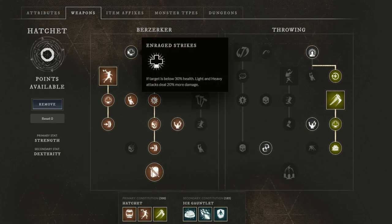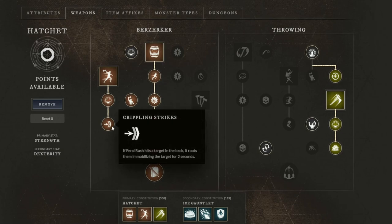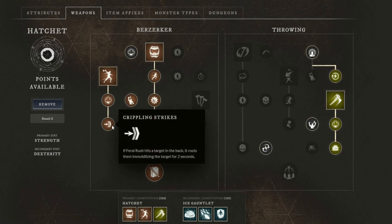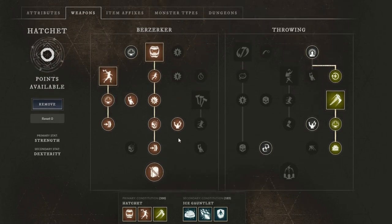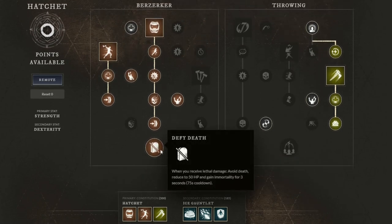Rage Strikes is also a no-brainer, and we take full Feral Rush for the bonus root and movement — and the staggers as well. On top of that, Defy Death is one of the more crucial points of this build, because this makes you essentially unkillable for three seconds if you would actually die. In conjunction with the ice gauntlet, this is actually incredible, because it allows you to swap to the hatchet even if you're not currently using it, giving you a Defy Death option.